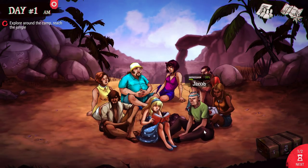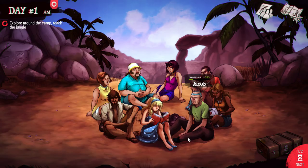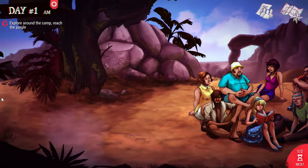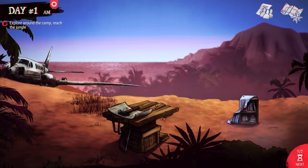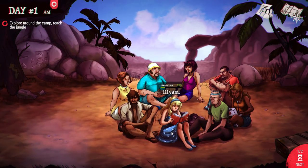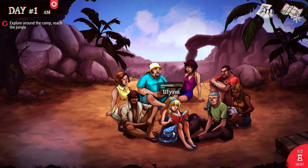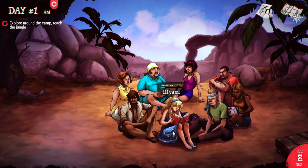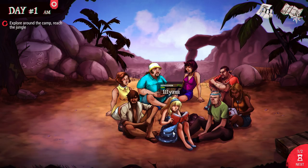The first thing you want to do is assign everyone roles. Right now they just got off the plane and are chilling by the campsite, trying to figure out what they're going to do. You want to orchestrate what people do for what professions on this island, because they all need to survive.